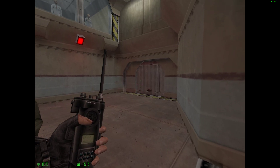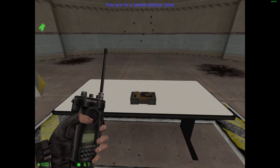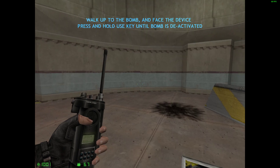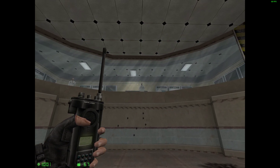Finally, you'll need to know how to defuse explosive devices. This bomb has gone live. Moving into position. To defuse the bomb, walk up to it, face the device, then press and hold your use key. Excellent. The device has been defused.